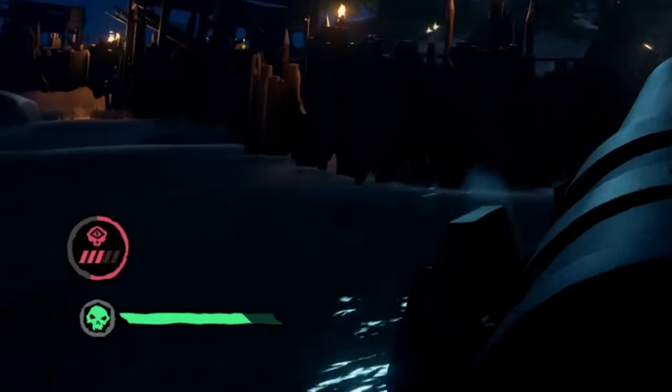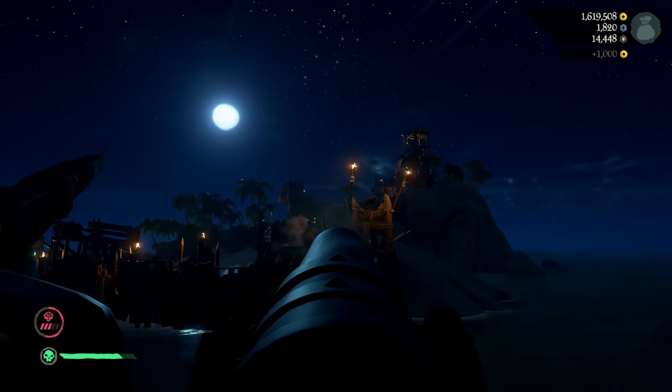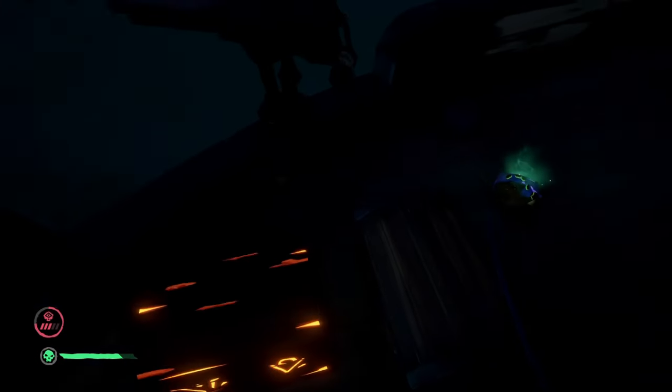This takes two events to reach grade 5 emissary, so head over to an outpost, sell everything, and then dive once more.